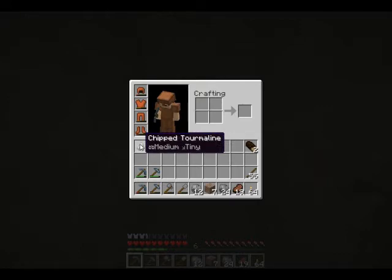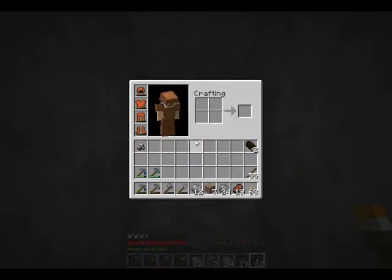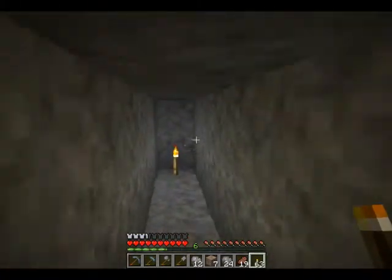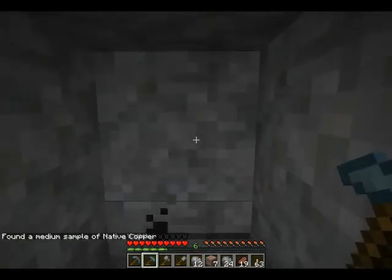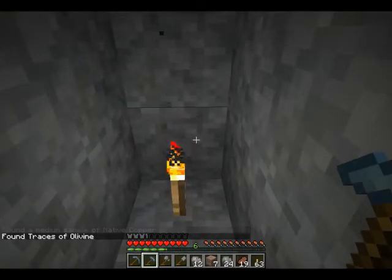I picked up a little chipped tourmaline while I was digging just these 5 blocks. The gems, as I understand it right now, are worthless — just like the minerals. It would be pretty cool if they implement something with them, because it would be cool to hunt for and mine them out. So here we are about 5 blocks in and we got a medium sample of copper.